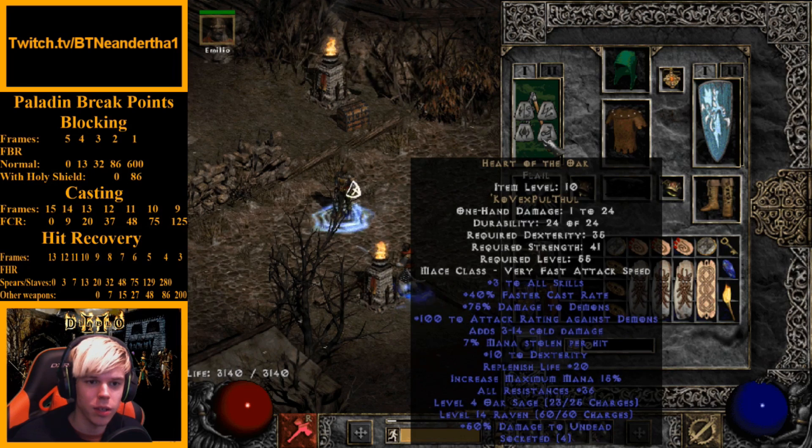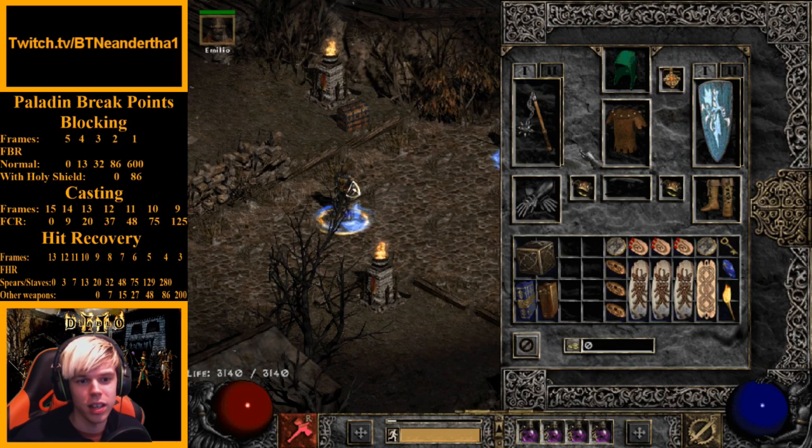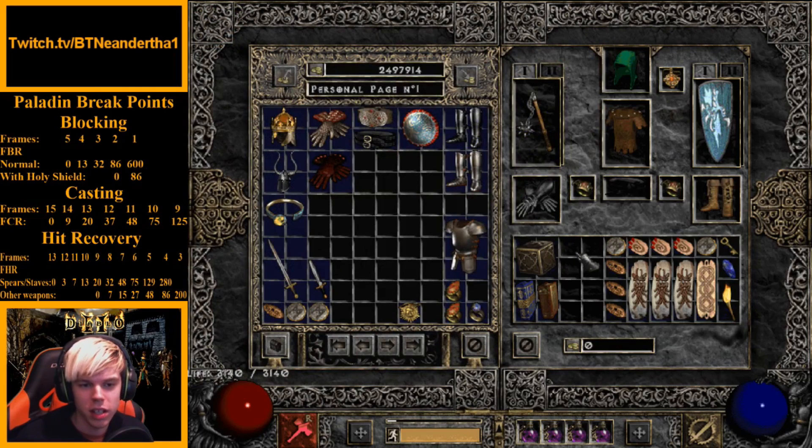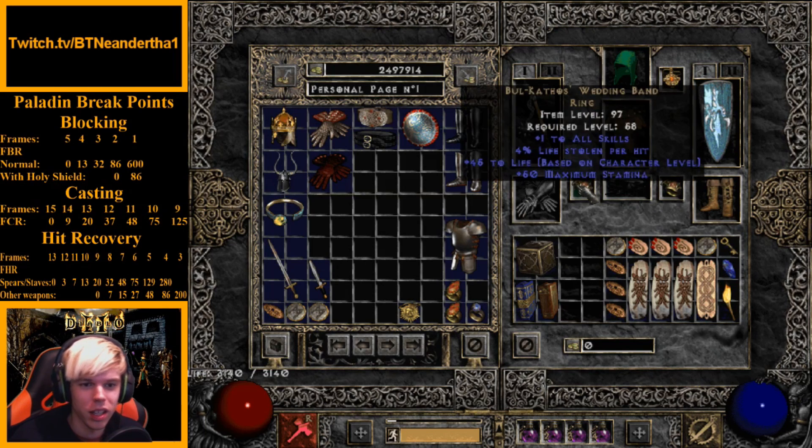The build I have set up targets the 75 faster cast rate breakpoint. What hits it is Mage Fist, Arachnid's Mesh, and Heart of the Oak — totaling 80 FCR, which clears the 75 breakpoint. You can push to 125 FCR but it's very expensive, less survivable, and tougher to play. I've tested it and the actual DPS is not actually better than the 75 FCR build.